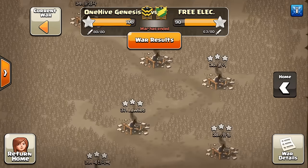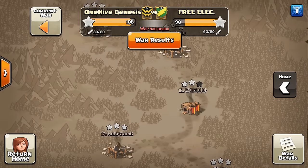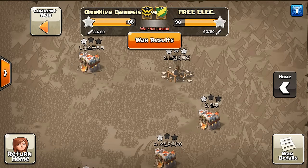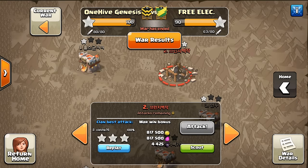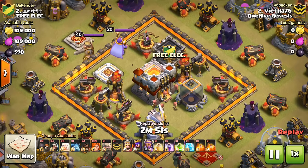We had a number of Town Hall 10 three-stars along with all the Town Hall 9s being cleaned up, so good job to everyone at Genesis. You can have a level 11 clan — you don't get any more perks, they haven't made perks — but the XP keeps going up and up, so I assume at some point they'll add more perks to level 11, 12, that stuff, as clans get that high.